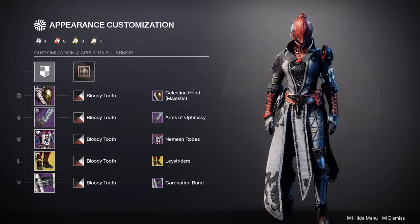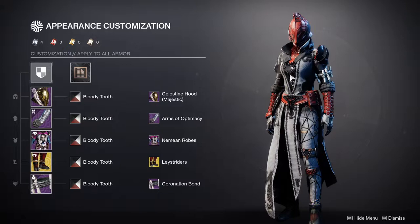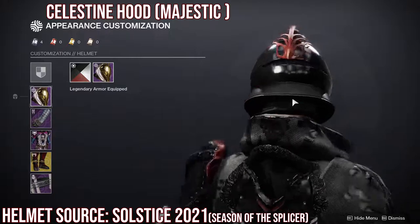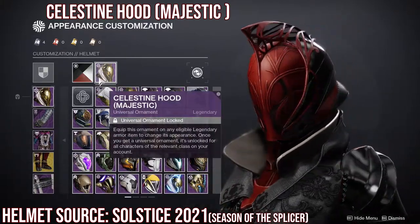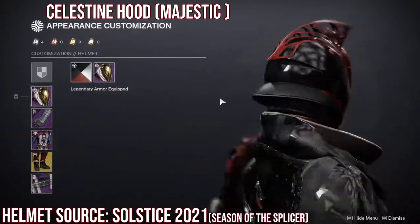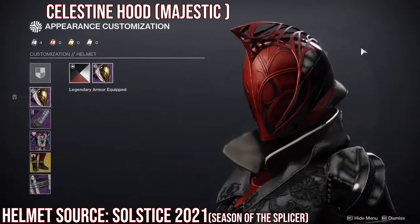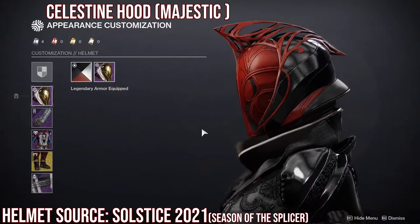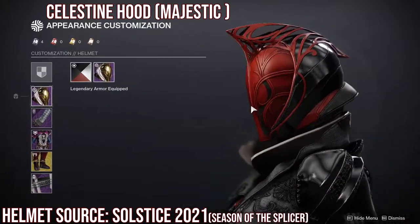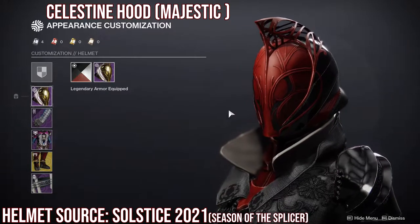Last but not least we have my Warlock — she looks so cool. First and foremost I have the Celestine Hood from this year's Solstice of Heroes, and I love it. It looks so good. I actually used all my synth weave bolts on this and the bond. This is probably one of the best, if not the best, Solstice armor helmets for the Warlock — the ornate look is really the reason why people got this because it looks so good.